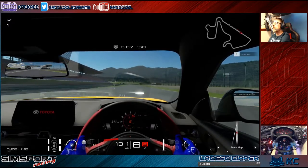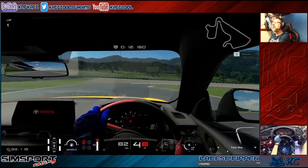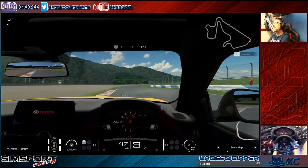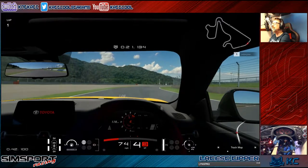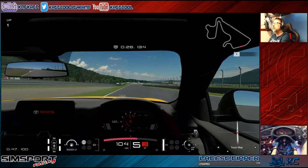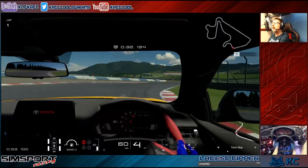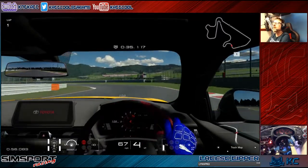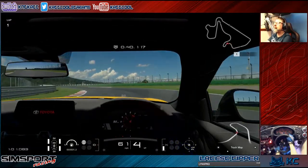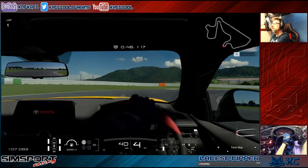Now we're in the Toyota GR Supra RZ 2019, N300 class. This feels a bit more of a challenge to drive. I have got traction control turned off, as that's how I race these cars anyway. Seems pretty quick though — nice detailed interior as always.